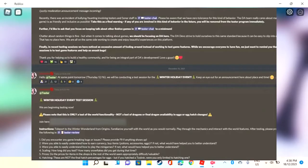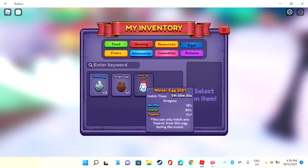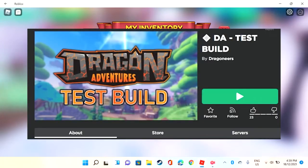They're doing a test season — this is only a test of the world function, not a test of dragons or final short dragons or eggs or hatching changes. If you have Twitter and follow the creator, you can apparently go to this other testing world — I've never checked it out myself, but you guys can check it out if you want to.